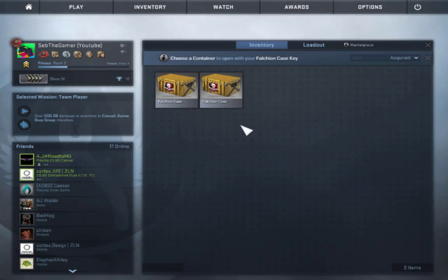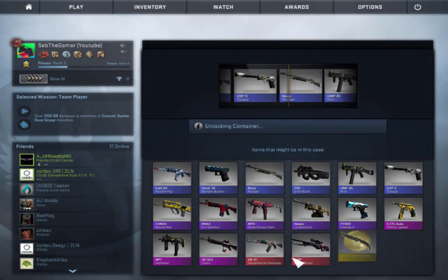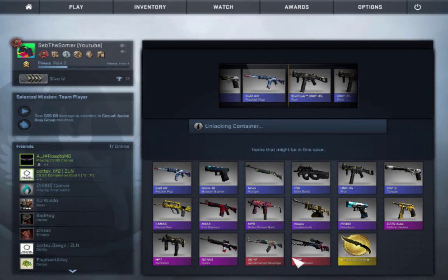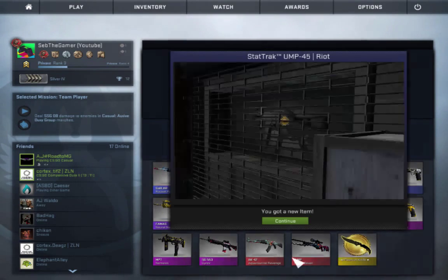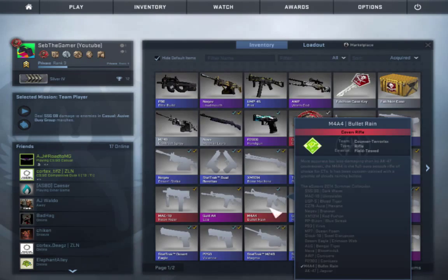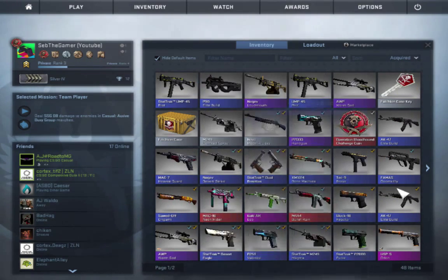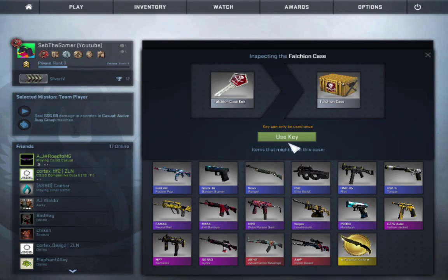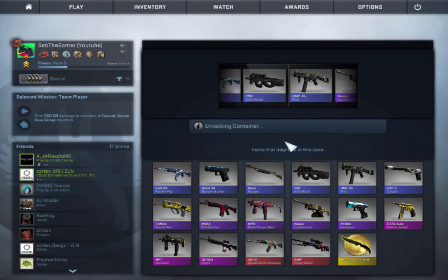Two more. You know, if I get something good, I'll probably drop everything. I doubt it — because I just got a StatTrack UMP5 Riot. Damn it. StatTrack as well, factory new. All right, last case. Last case, come on. Pray for me, AJ.